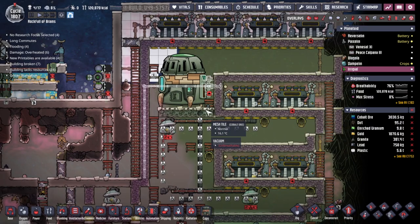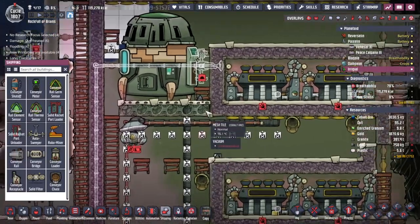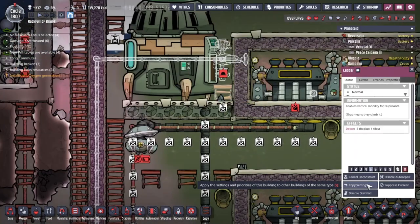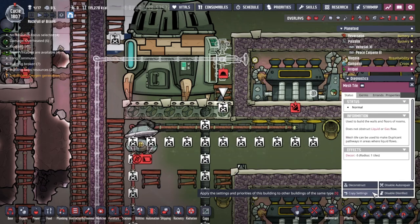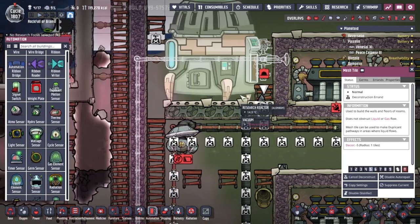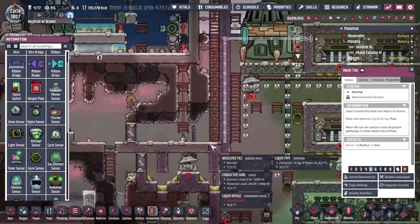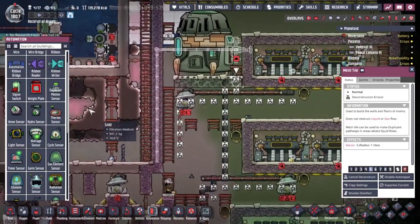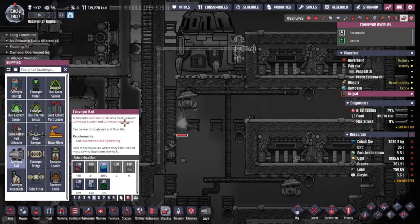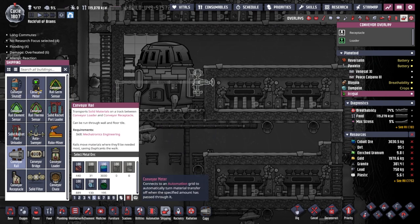We could use a conveyor receptacle — we could just dump stuff on the floor. I'm a fan of dumping stuff on the floor, but we don't want duplicants to get involved here. So we're going to have to use a conveyor chute. I need to deconstruct that conveyor chute and then probably underneath it we'll get some sort of sensor plate to see whether there's like 10 kilograms here or not. There is pretty much no way to regulate the amount of stuff that goes onto a conveyor rail.